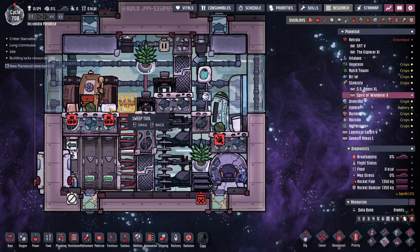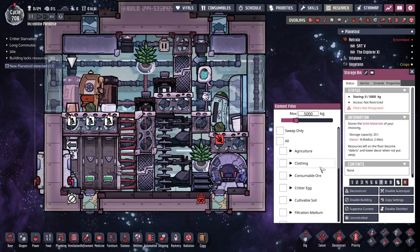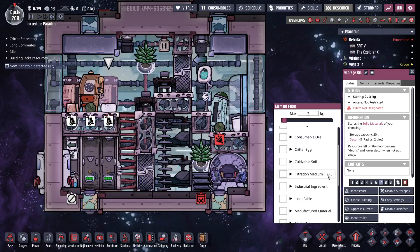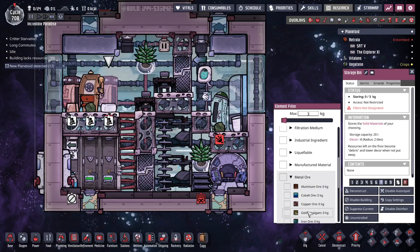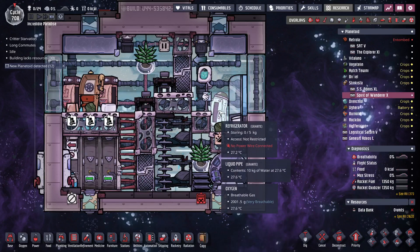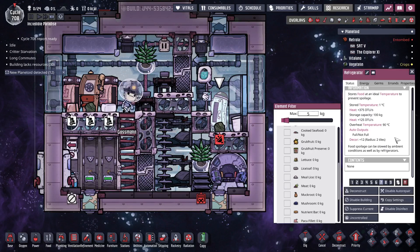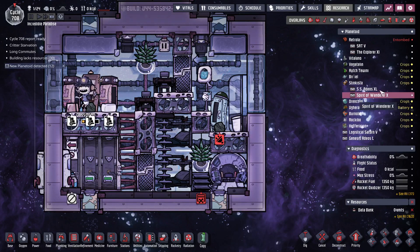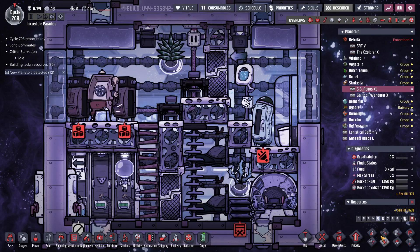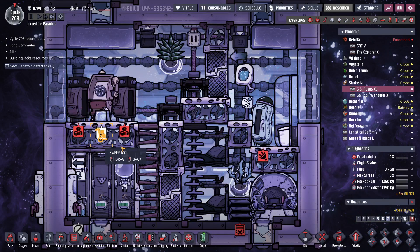Let's sweep all of this and bring back all the clay so I can make more ceramic, and all of the gold amalgam. Then I'll have to dump some food in there and let's sweep everything out of here just so we have it.